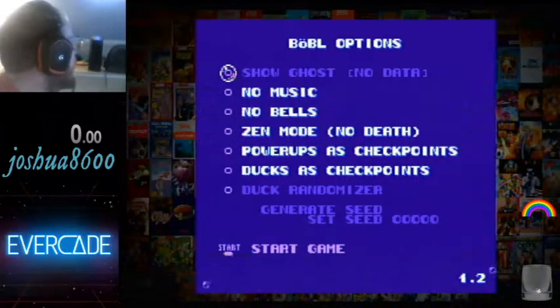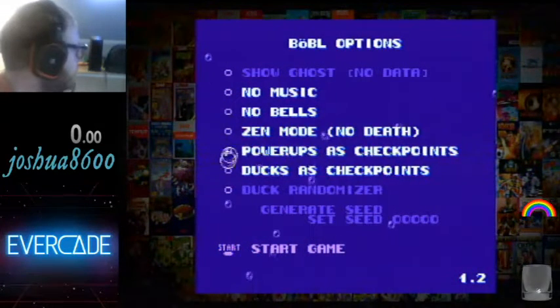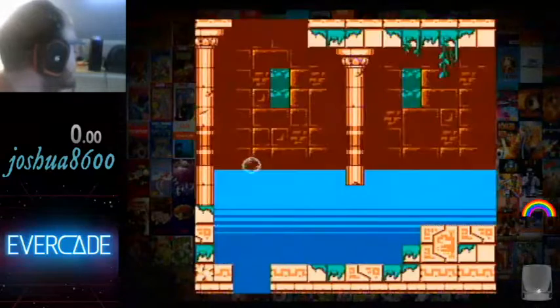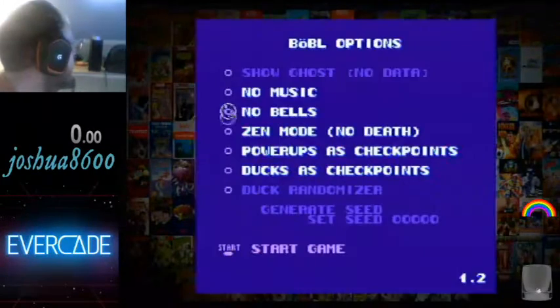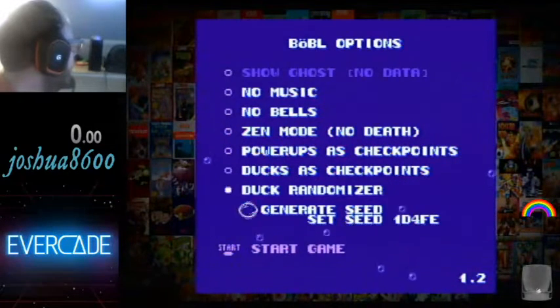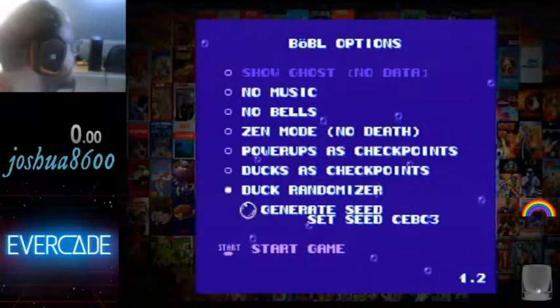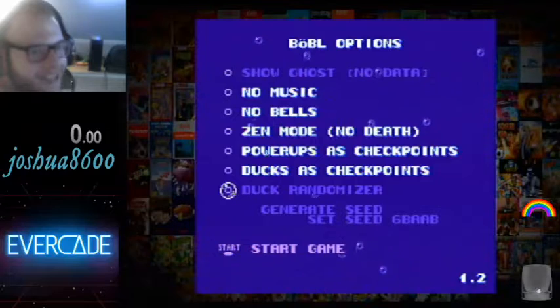Looking at the options: show ghosts, no data, no music, no bells, Zen mode, power-ups as checkpoints, ducks as checkpoints, duck randomizer. And here's your randomized seed — that's so cool that there's actually a randomizer in this!